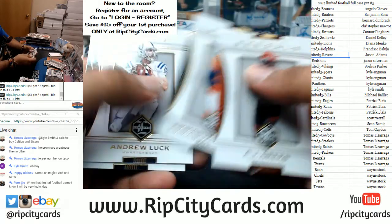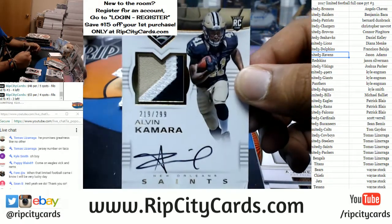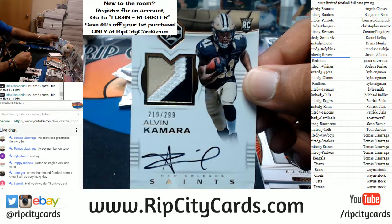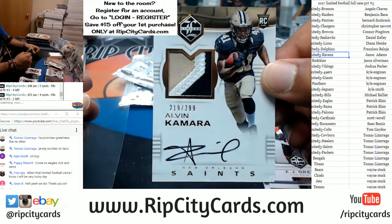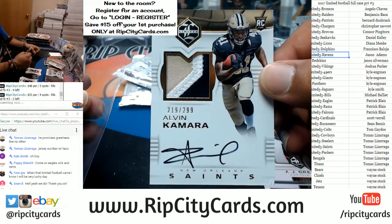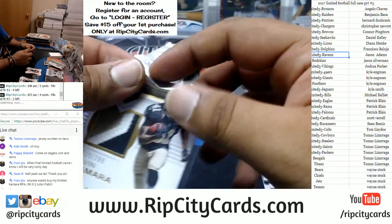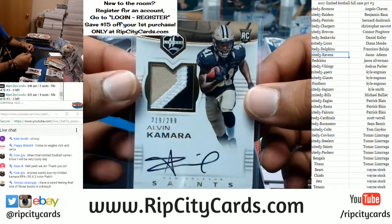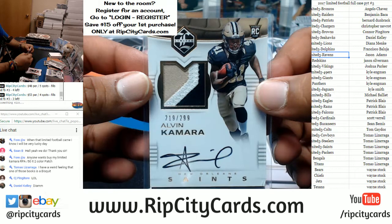What do we have here? Ask and you shall receive — Alvin Kamara of the Saints with an RPA to 299. This is a sick case. God, this is a nice case. There you go, Saints.